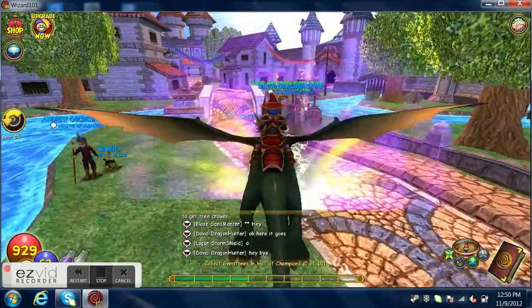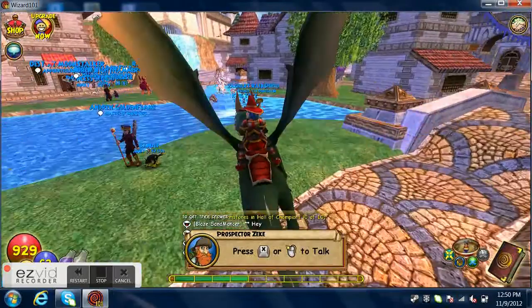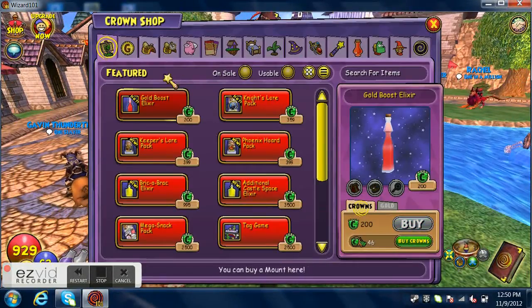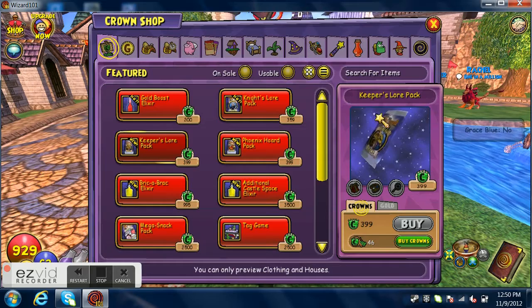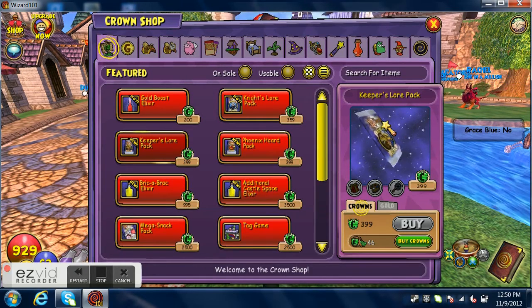Hello Wizards 101 peeps. I'm sick today. There's a new pack that just came out — the Keeper's Lore Pack. It has, I think, a new pet, some new armor, and a new wand or staff.